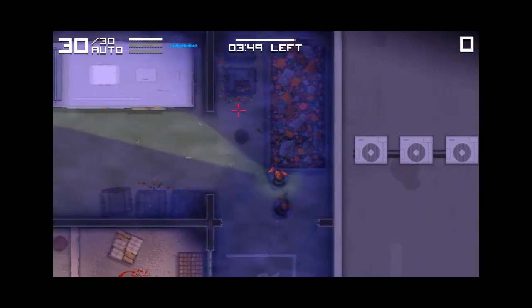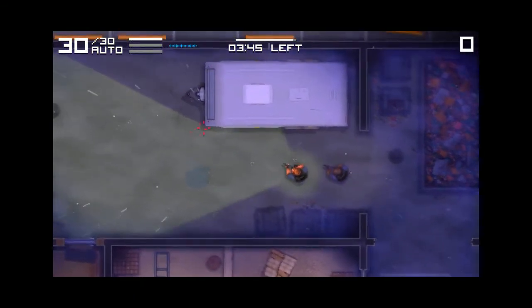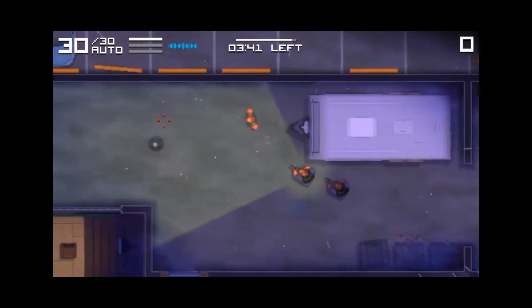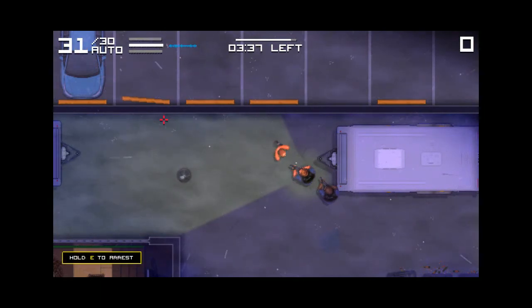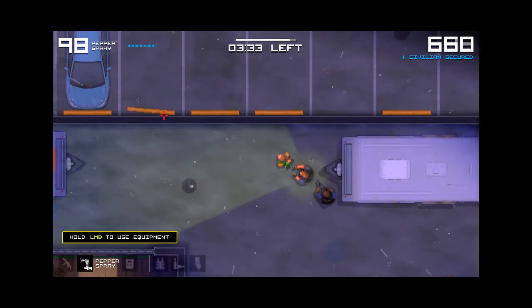Guys, we must defuse the bomb. To defuse the bomb we must beat the suspect or use pepper spray on them so that they tell us the code. I don't know why I reloaded. Let's use pepper spray on them.